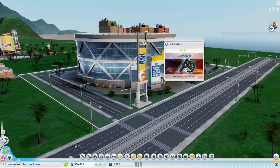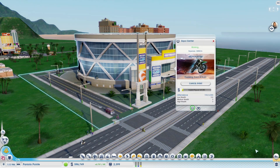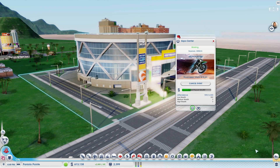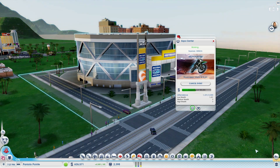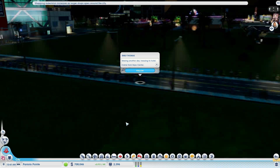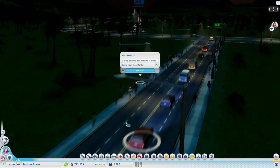Speaking of expo centers, they are a great way for getting tourists into your city. When you book an event, tourists are going to naturally come into your city and then disperse throughout. If you have hotels, they will stay in those. If you have gambling halls, they will gamble in those, and so on.